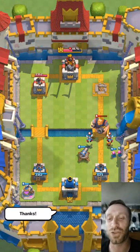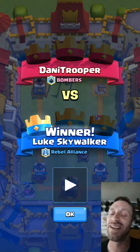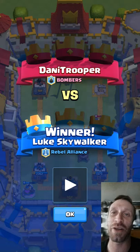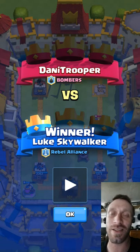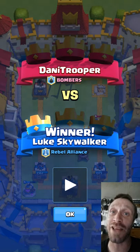I throw down my Pump just to stuff his Royal Giant, Mini P.E.K.K.A to attack him, Cannon to make him target that once he's down — and it's just over. I like to troll these guys. I get so frustrated when I fight a Royal Giant user because they're so skill-less.